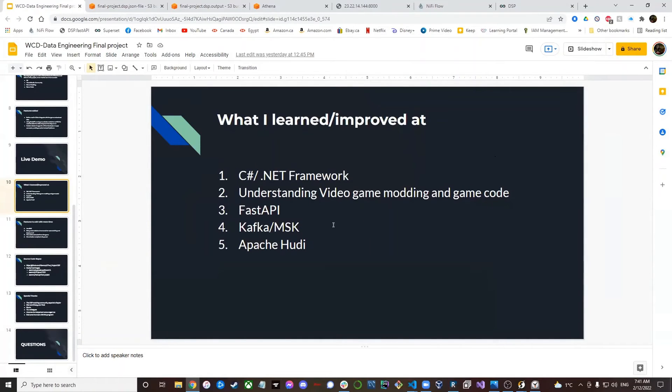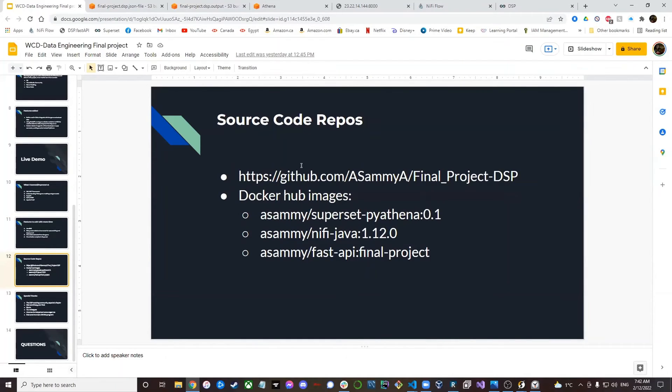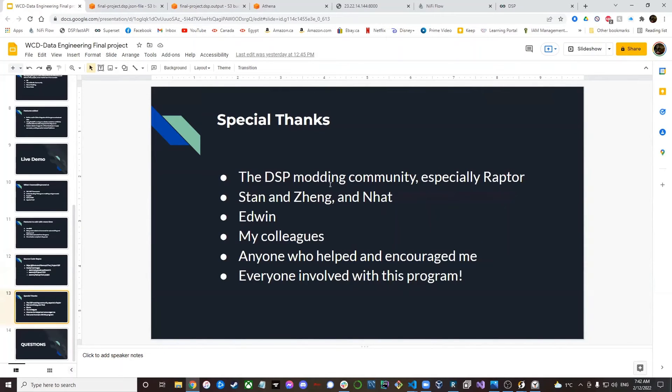What I learned and improved: C# and other components, FastAPI which I'd never used before, and I'd never made a game mod before. I had to write code that modifies the game code for the features I wanted. I wanted to use EKS but didn't have enough time for that. Most of the time was dedicated to building the mod and making sure the rest of the pipeline works. My public source code repos and Docker Hub images are available — anyone is invited to look at them. Special thanks to the modding community for the game; they helped me build the mod and understand the C# environment.